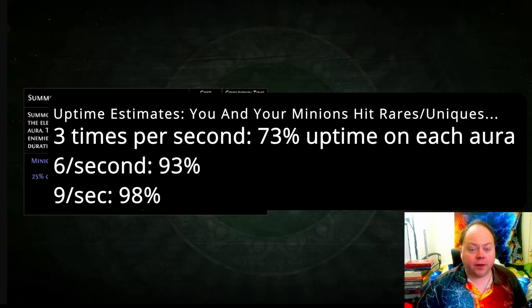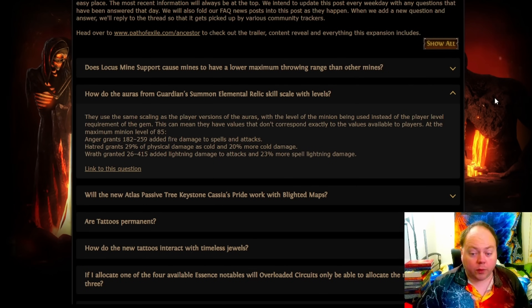If you're hitting six times a second, you should have approximately 85% uptime on each of the individual auras. The news we got today is the way that these scale with levels, and it is pretty phenomenal. You're going to end up with a gem level 27.5 version of Anger, Hatred, and Wrath. Basically the flat damage is 60-80% better than a level 20 version of that aura, whereas all of the percentage damage increases are closer to 10% better than a level 20 version.